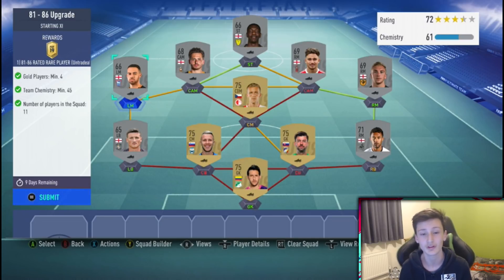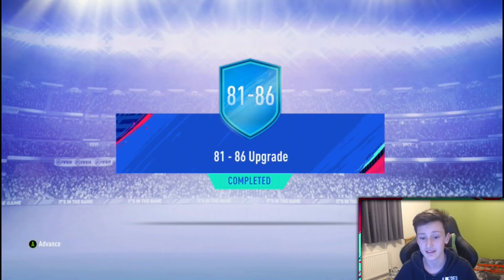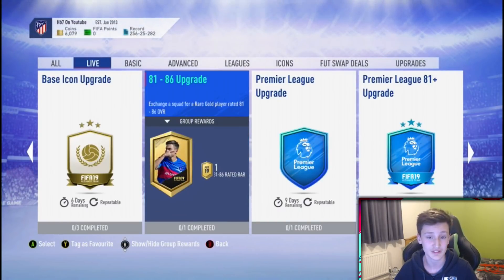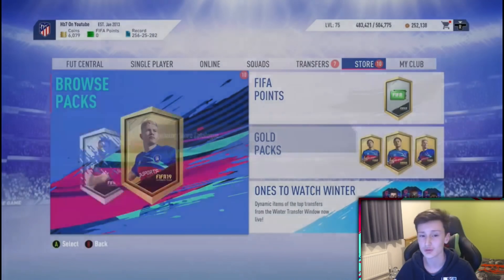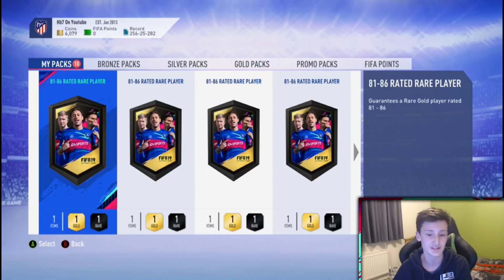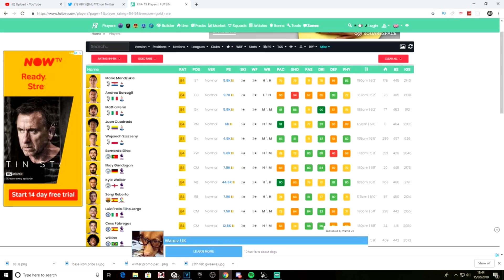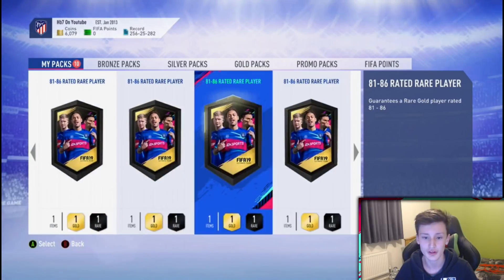I'm going to submit this one now. This is the screen you'll get — '81 to 86 upgrade completed' — click A and you get the pack. I've done 10 of these, so we're heading over to the store to open them. Each one needs about 2,000 coins, so it's about 20,000 coins worth of packs. I'll put in an audio clip with the current prices for cheap 84s, 85s, and 86s so we can compare.